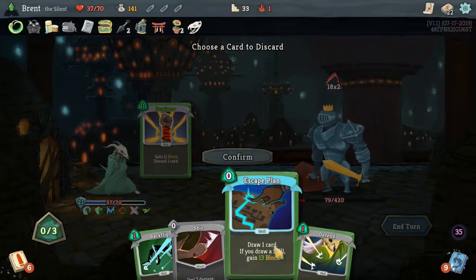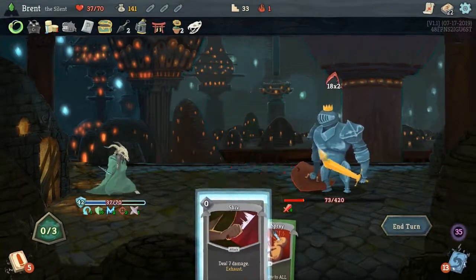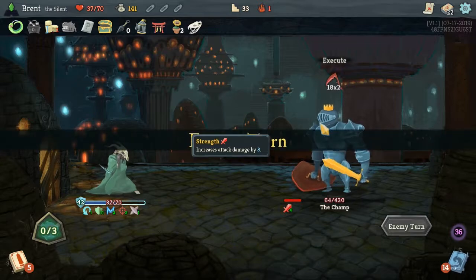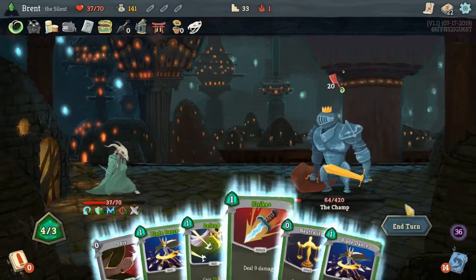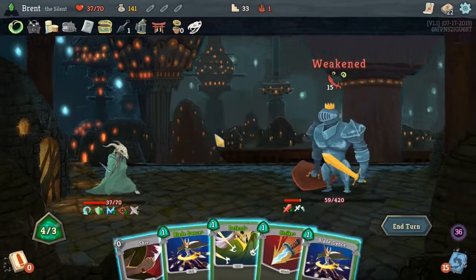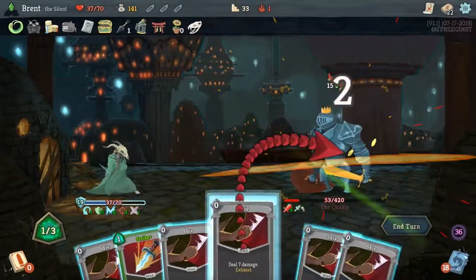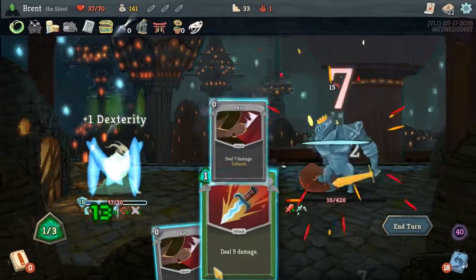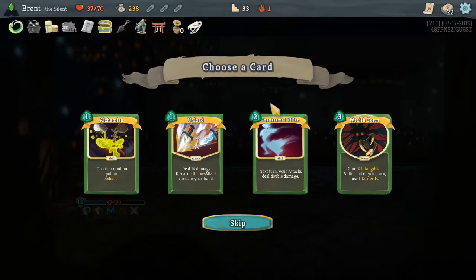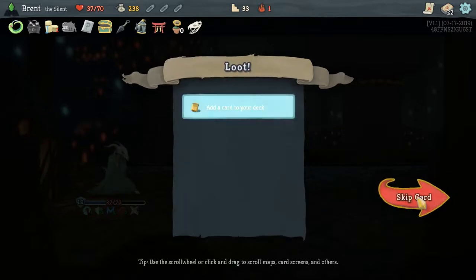Drop Backflip and drop normal Defend — because we will Escape Plan and play cool. Dagger Spray doesn't make sense in this deck anymore because most of our offense comes from Thousand Cuts — that was kind of one of the reasons we took the Dagger Spray originally. We didn't get what we'd want — none of these fit. Phantasmal Killer is the only one that kind of fits but I don't really need it to weigh down my deck; it's a two-drop. I'll take Coffee Dripper — I haven't played the game enough to understand the different enemy intents and we need the extra energy.